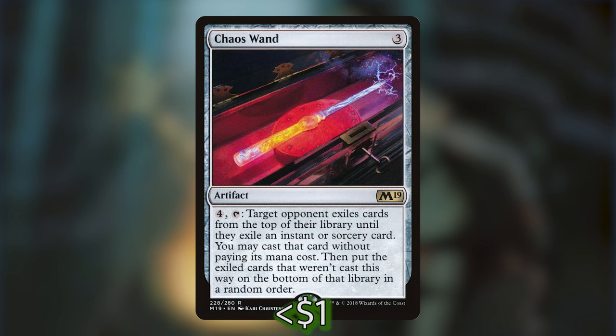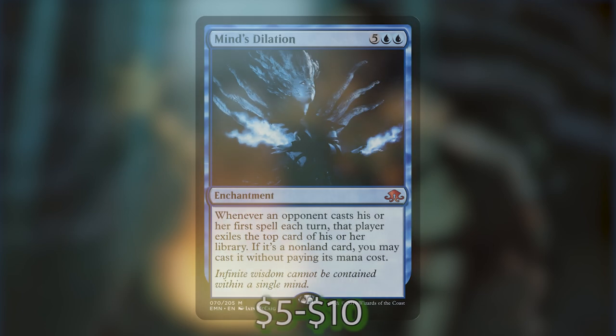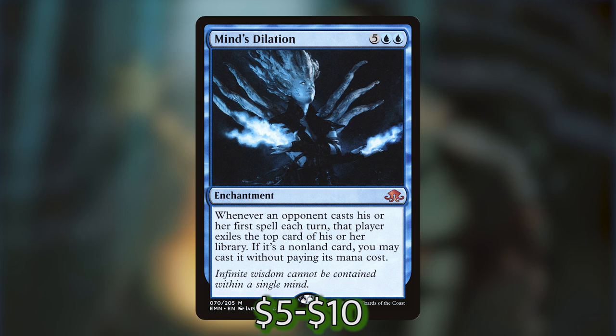Chaos Wand is three generic for an artifact. For four generic and tap, target opponent exiles cards from the top of their library until they exile an instant or sorcery card — you may cast that card without paying its mana cost, then put the exiled cards that weren't cast onto the bottom of that library in any order. And lastly, Minds Dilation is five blue-blue for an enchantment. Whenever an opponent casts their first spell each turn, that player exiles the top card of their library; if it's a nonland card, you may cast it without paying its mana cost.